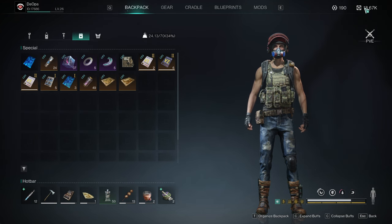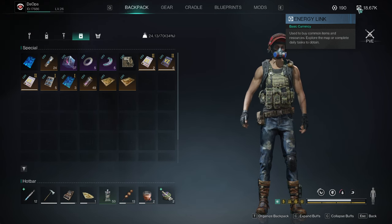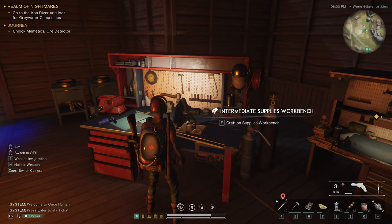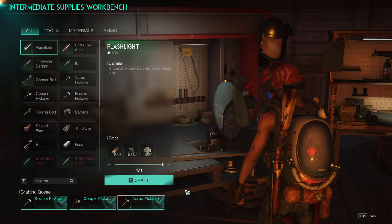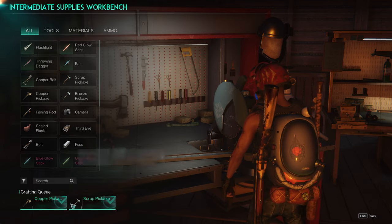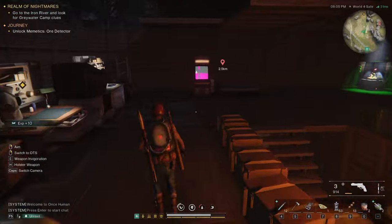Quick way to make Energy Link right here — this is the basic currency used to buy common items and resources. Go to your supplies workbench, craft pickaxes — whatever pickaxe you can make, craft it. I made one of each to show you the rate you get. Make those pickaxes, make a ton of them.